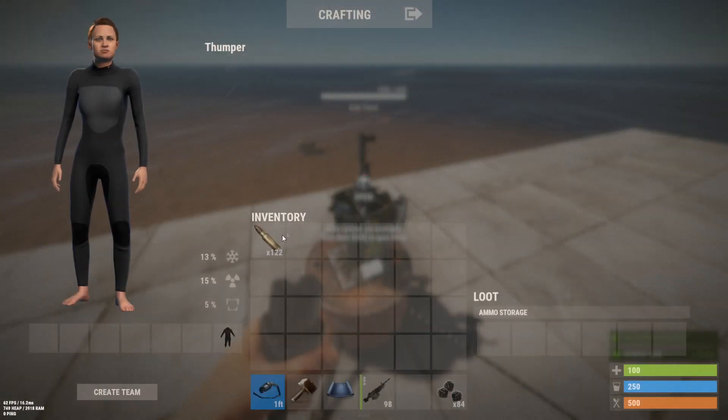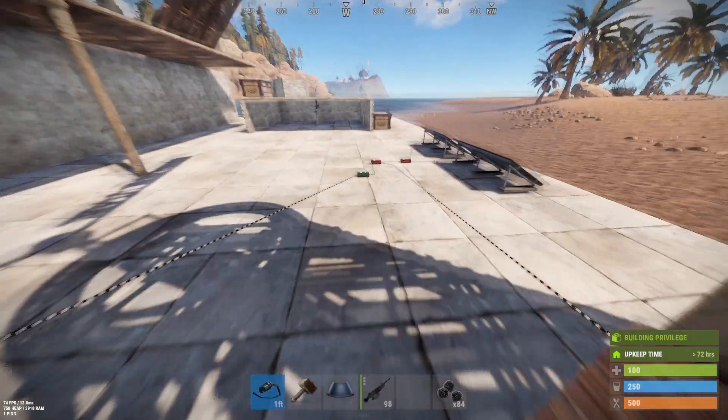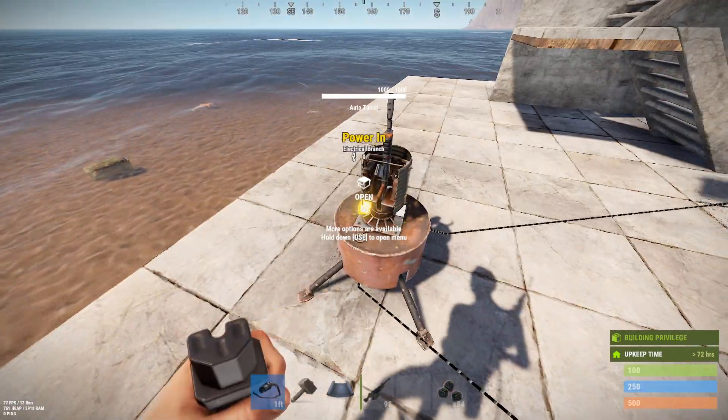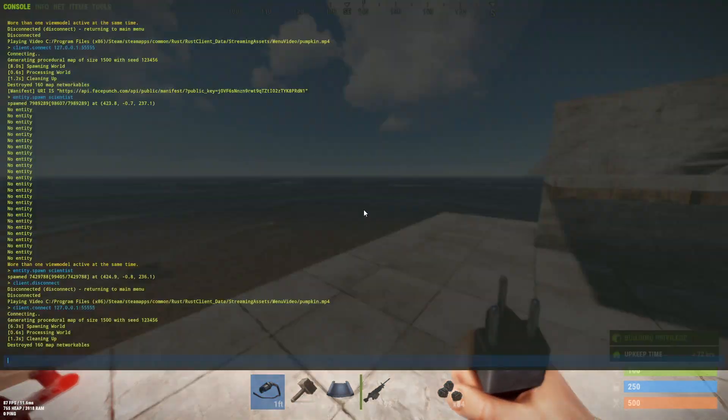Let me put some ammo in this turret. I'll just put 11 in — I don't know exactly how many it'll take to kill a scientist. I'll spawn a scientist and hook up the power to the turret.